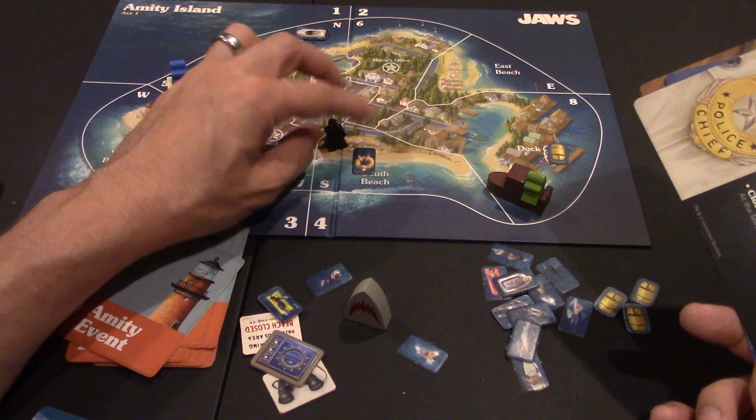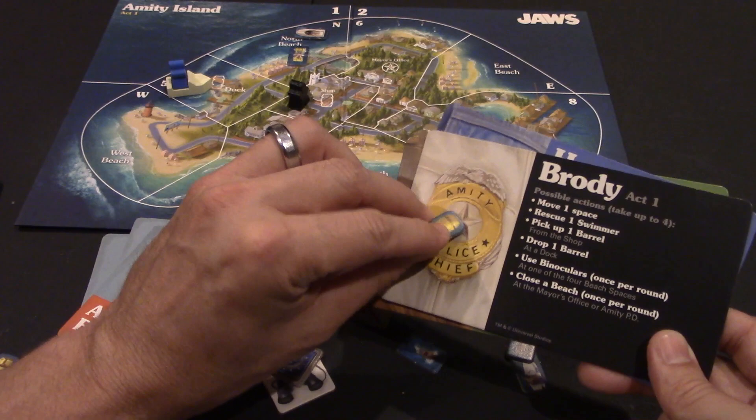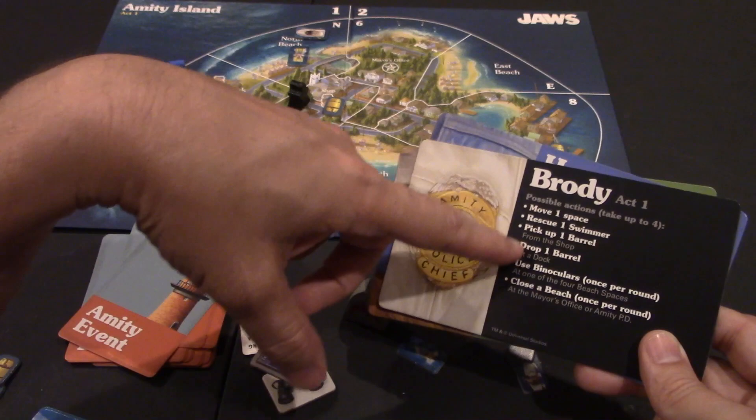Brody can also rescue a swimmer — if someone's on the beach, he can tell them to get off because there's a shark. He can pick up a barrel from the shop, located in the middle of the board, and put it on his player board. Remember, each character can't hold more than two barrels at one time.